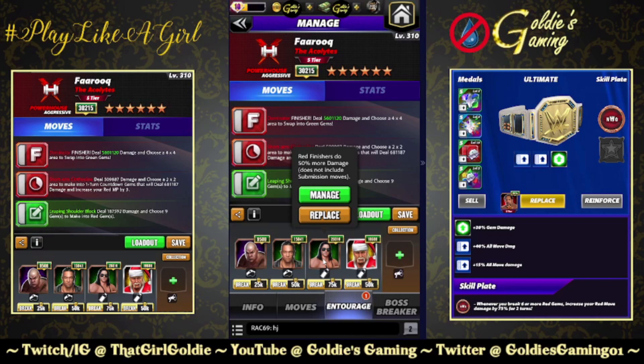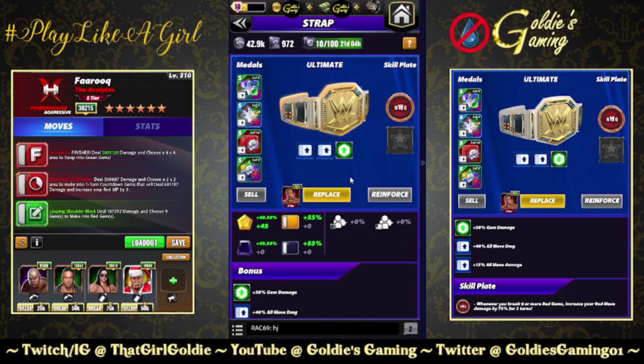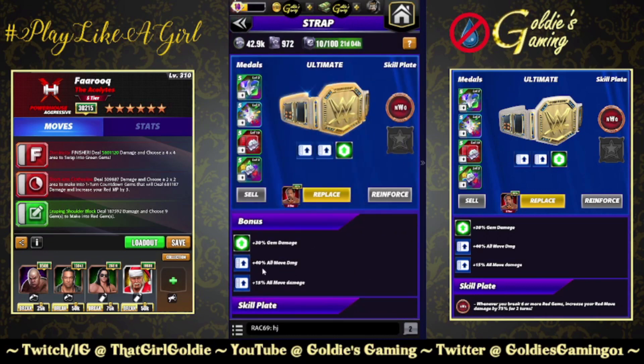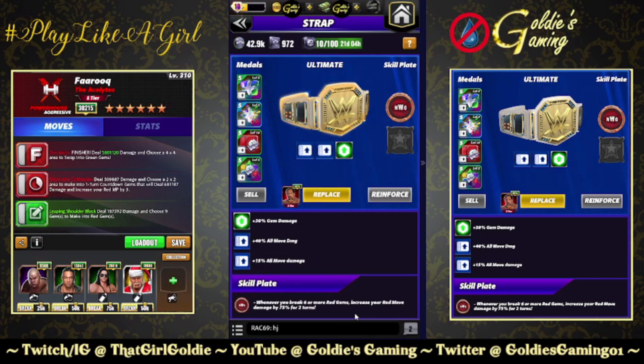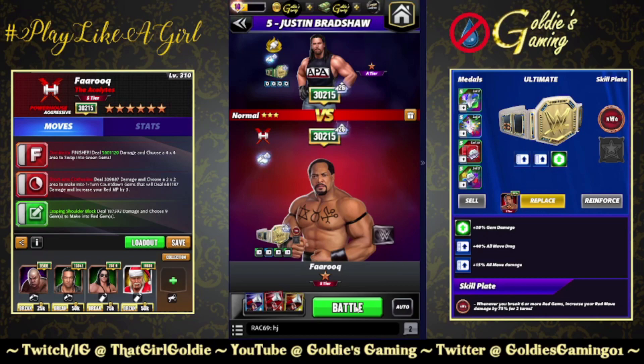Tech Damian Priest for 150% to the finisher, and Tech Brett — finally unlocked at 26k — red finishers do 50% more damage. We're at 5.6 million before looking at the belt. The belt: unfortunately no Takedown Two Red Percent yet, so going with half Takedown, half Takedown Twos. NWO Tested Loyalty skill plate: whenever you break six or more red gems, increase your red move damage by 75% for two turns.